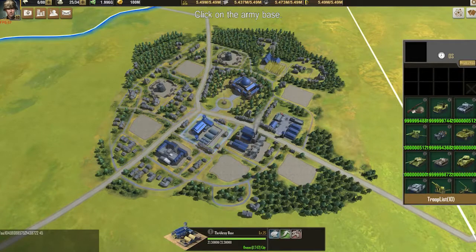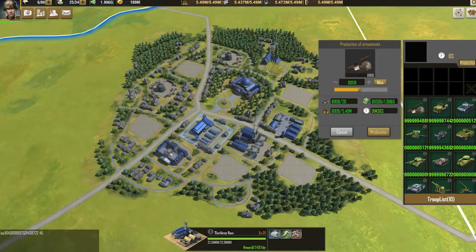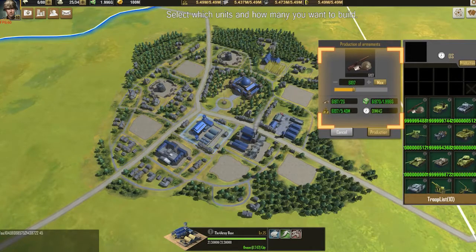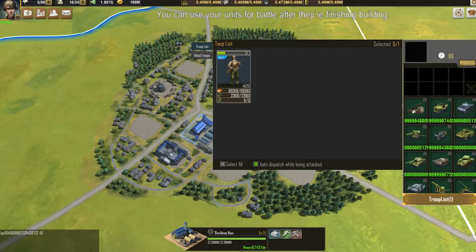Click on the army base and click on the build option. You can choose which units to build. Select which units and how many you want to build. You can use your units for battle after they are finished building.